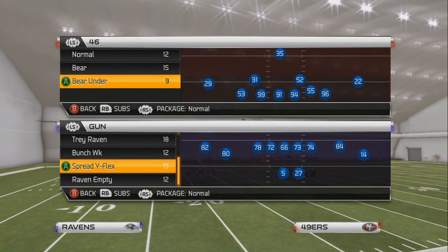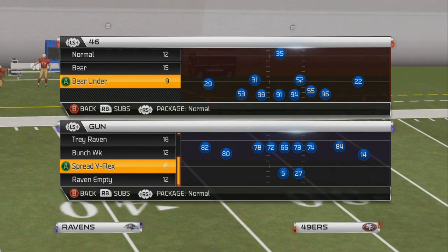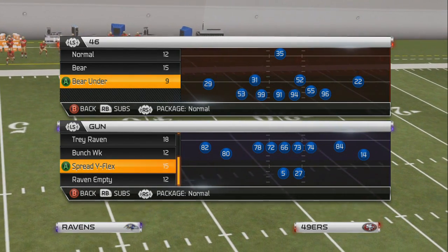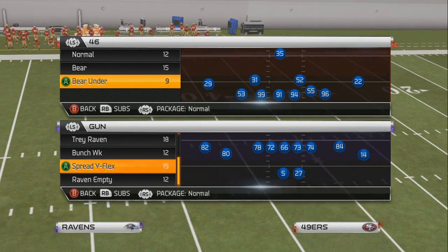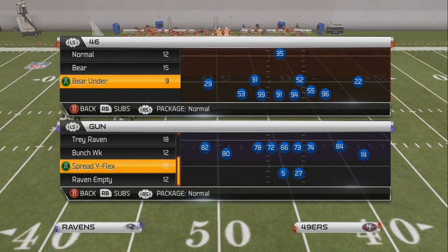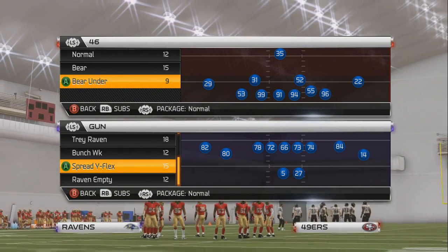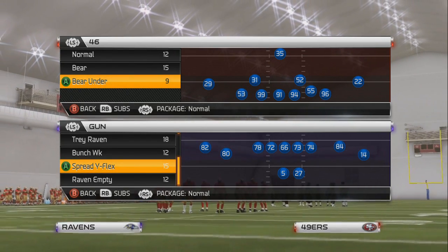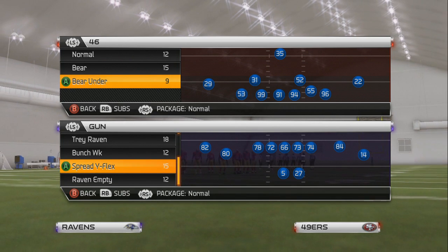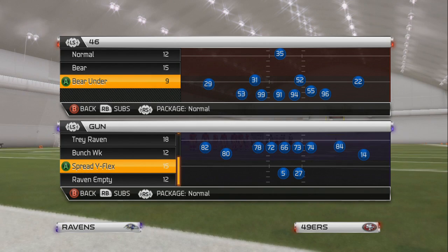Hey, what is going on guys? Chaz here with Witness Gaming. In this video, I'm going to show you guys an amazing double-edge slash single-edge blitz — you can send either or. This is going to be coming out of the 46 Bear Under. This is a defense I have run both this year and last year. I'm going to go over the blitzing in this video and then the coverage in the next video.